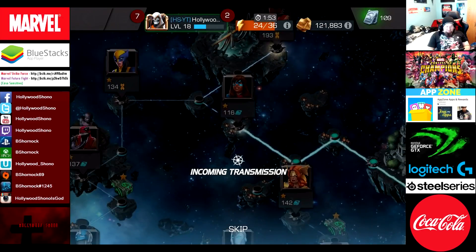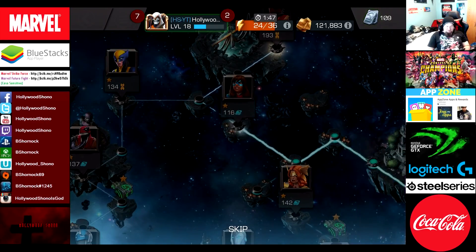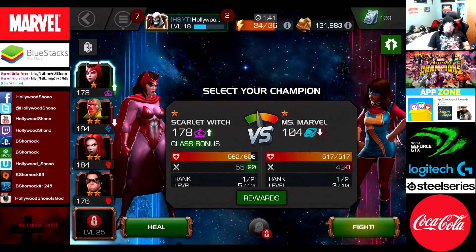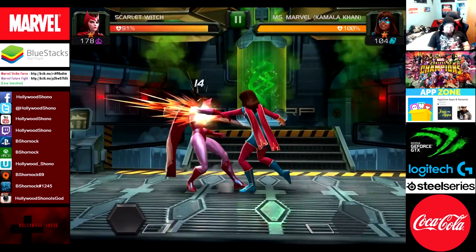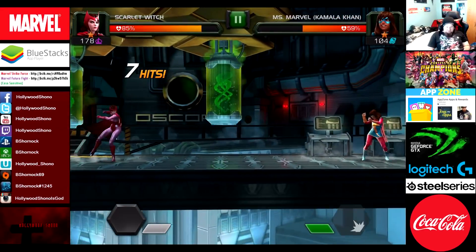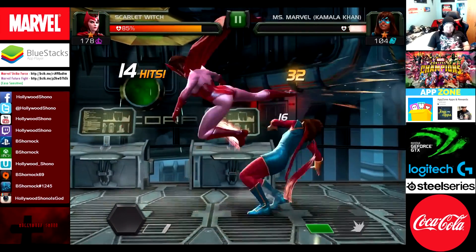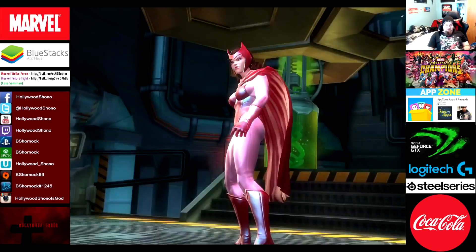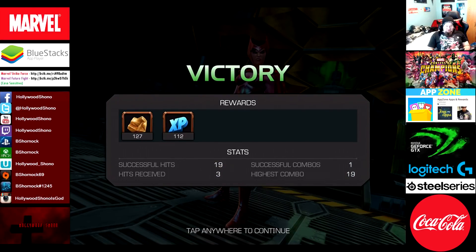Now we have Angela - wait, no, we got Captain Marvel or Miss Marvel. Looks like it's the same dialogue no matter the console, which is kind of boring. Let's use Scarlet Witch against Miss Marvel - Kamala Khan. This is actually a weird character in Future Fight, kind of like a utility misfit. Put off the special 1 - heavy attack hits 4 times right in the face. Kamala Khan has no chance against Scarlet Witch. 127 gold, 112 XP with a 19-hit combo.